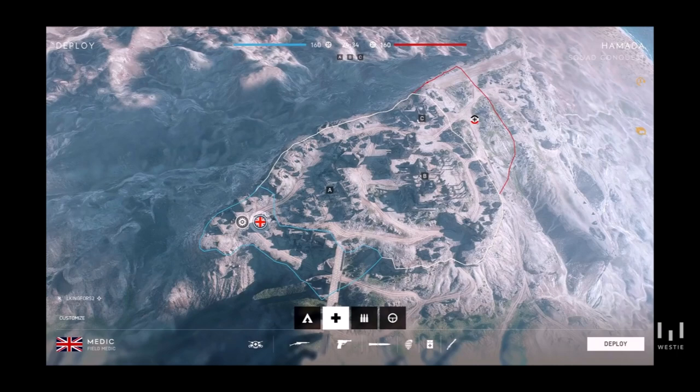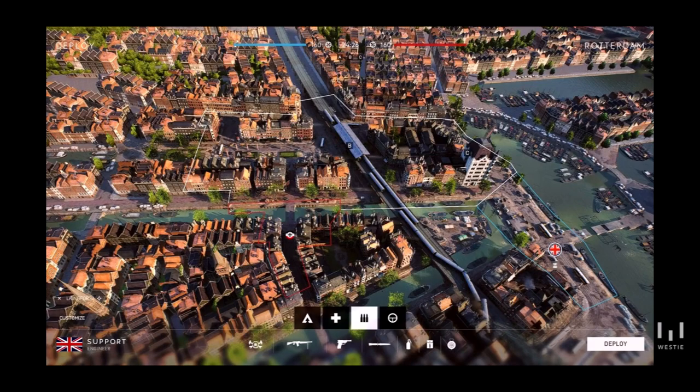We've got Squad Conquest — this is a tighter, more intense version of normal Conquest and it's infantry-based only, with 8 players on each side. All you have to do is capture 3 or 4 flags depending on the map. It's only available on 3 maps: Aris, Hamada, and Rotterdam. It's going to be a very tactical squad game — I wouldn't advise going alone, just get a squad and jump in.